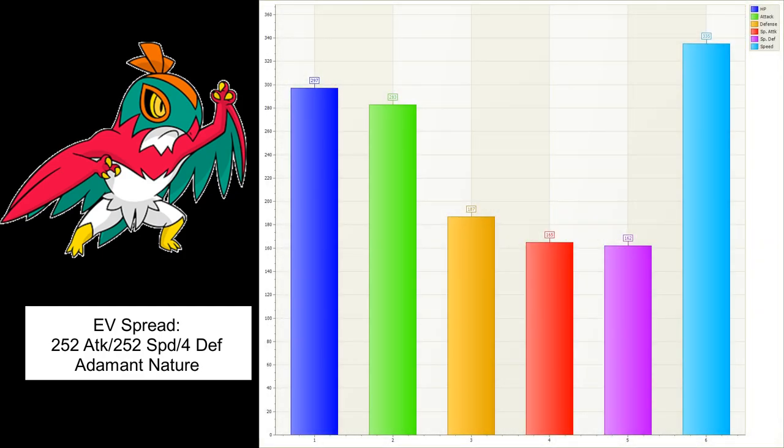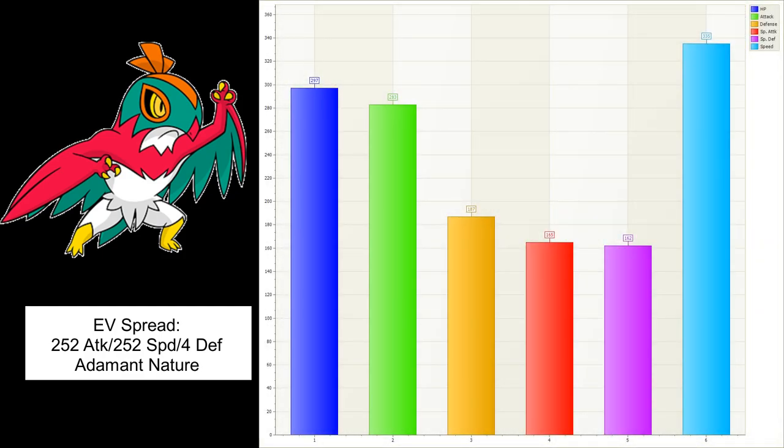I was able to get this Pokemon breakdown ready - of Hawlucha. My Hawlucha's nature is Adamant, 252 Attack, 252 Speed with four in the Defense. The reason you can go with an Adamant nature is because of the ability Unburden. What that means is when this Pokemon uses its item, its speed is doubled, making it an awesome little sweeper that can just take out unsuspecting teams.